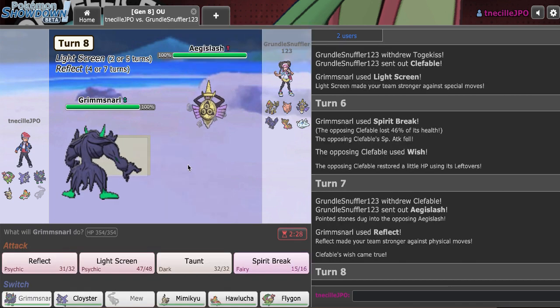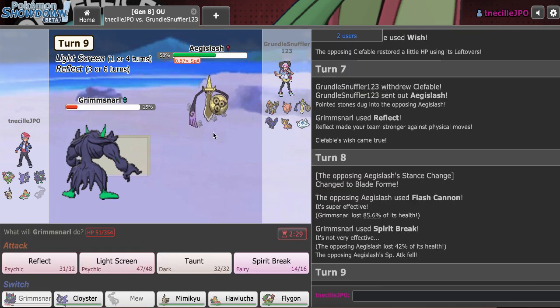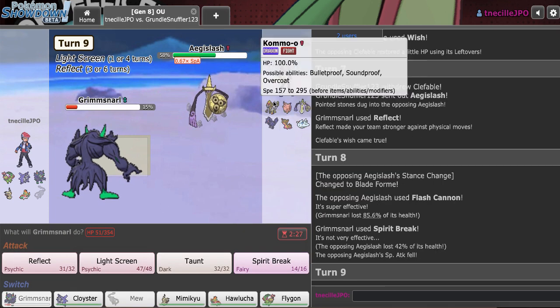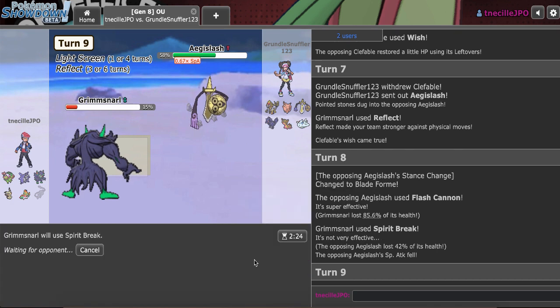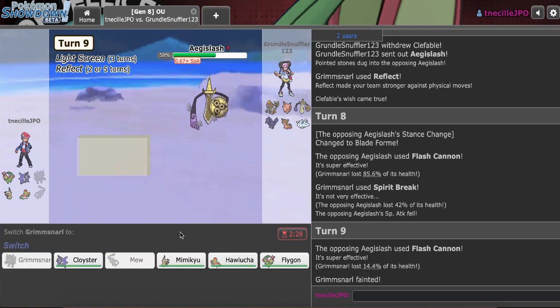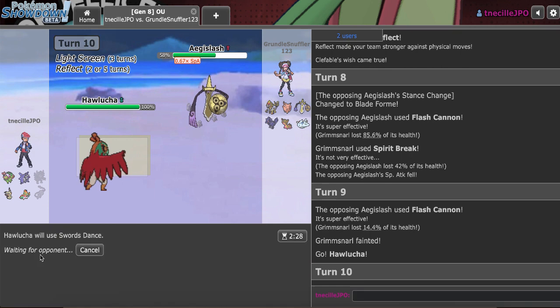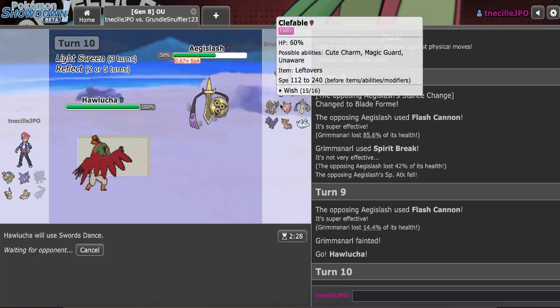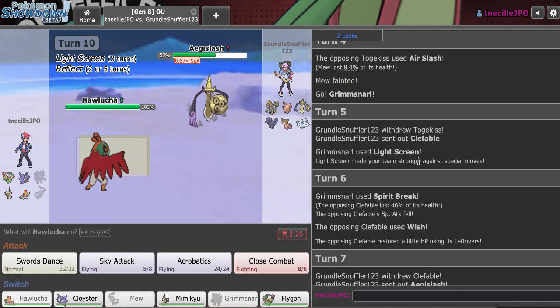He passes the Wish into Aegislash, which is really interesting, because I did acknowledge that he should keep this healthy. I'll go right for Spirit Break — the fact that I was able to chip that is probably going to win me the game. He's at minus one too. I'm just going to go for it now. This was a mistake — I don't know why you let me damage this. Was Clef Unaware? Oh my god, if Clef was Unaware and I didn't even realize, I'm going to be sad.